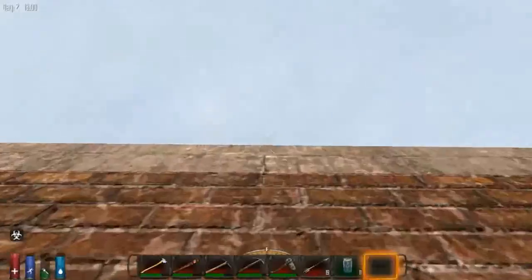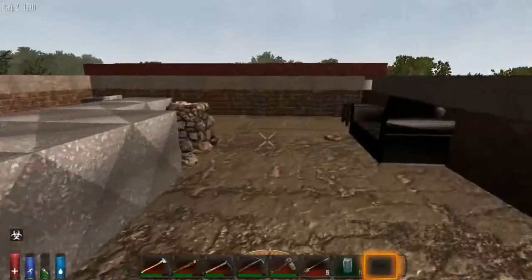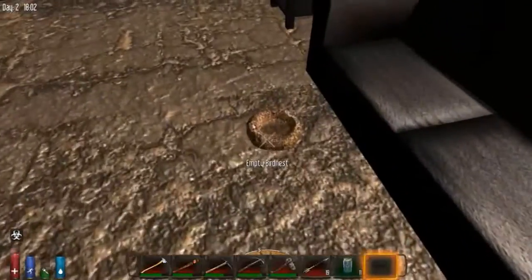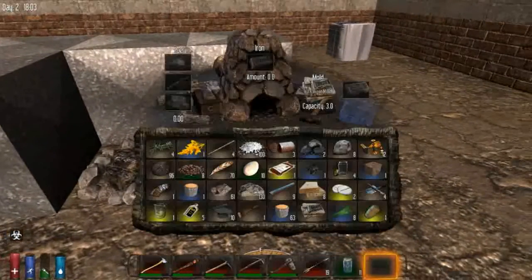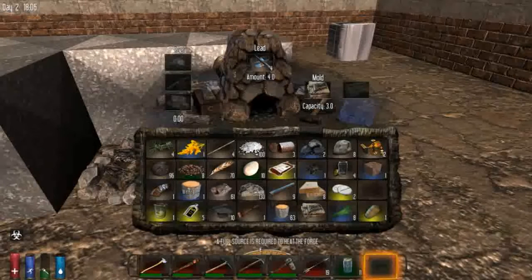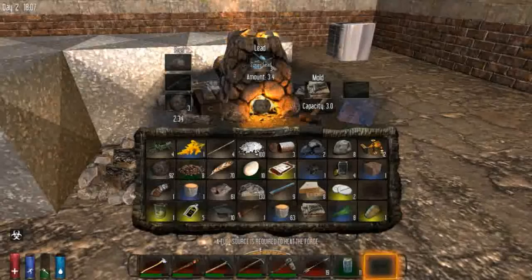Let's make our way back up to the roof. I can definitely hear zombies. So for example, we can take out our iron mould and put in our lead mould, put in things like scrap lead, and use some more coal to get it fired up. I don't know if this is enough to make one lead ingot, but we'll see.